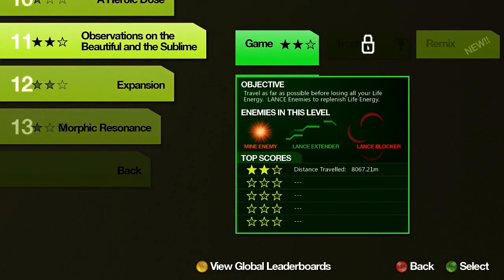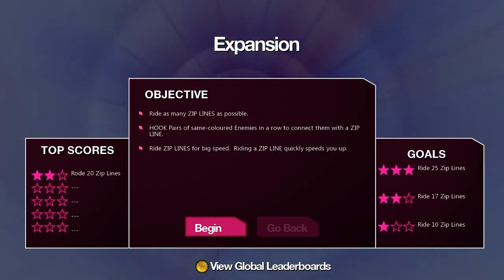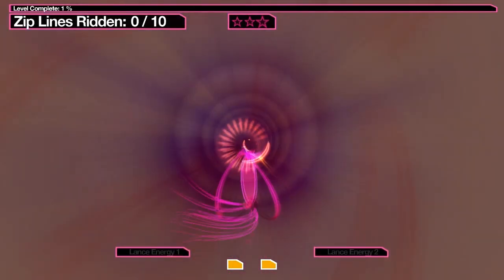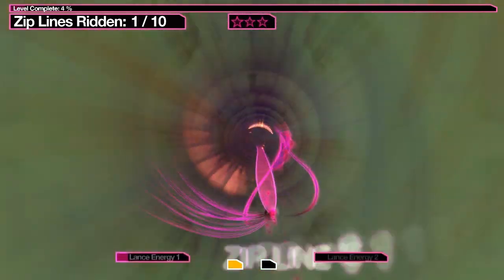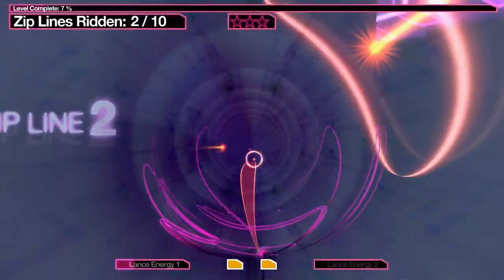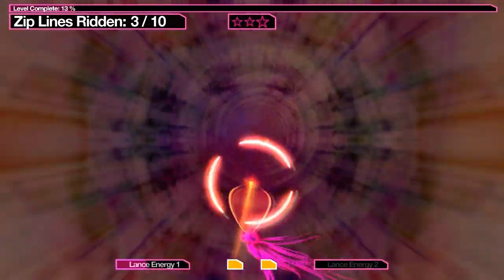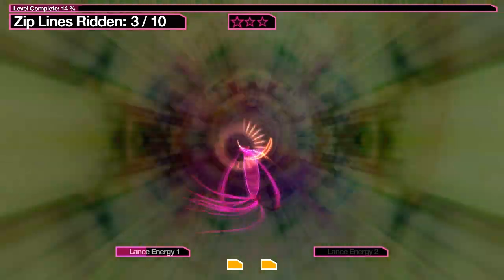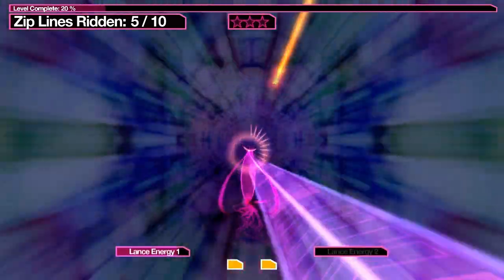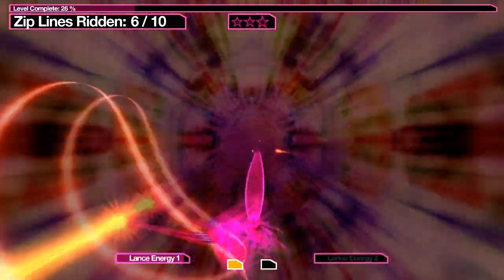We haven't shown off nearly as much as I want to, but let's check out some later levels so you can see how crazy things get. There was one level I actually didn't like much — Observations on the Beautiful and the Sublime. Let's check out Expansion instead — a really good example of how complexity keeps being added. This also reminds me a little of Rock Band Blitz, or more accurately Frequency and Audacity, the Harmonix games for PlayStation 2 — similar interface and the way you move along a note track.